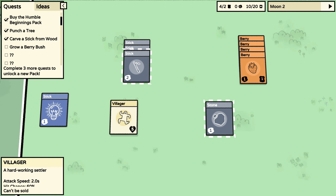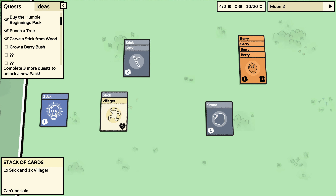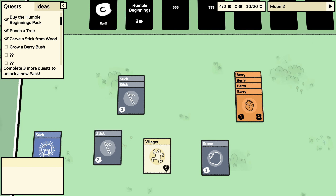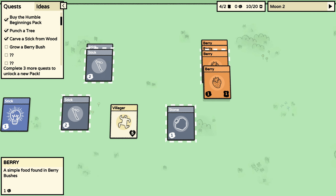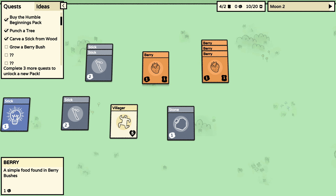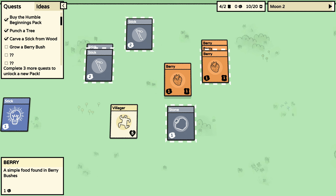I've created another stick. Ideas: stack one wood and one villager to create a stick — I already did that. Can I sell this for money? Do I need to keep it? Grow a berry bush — how do I do that?